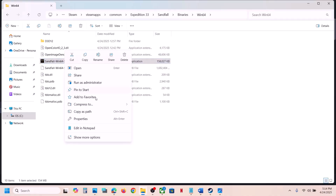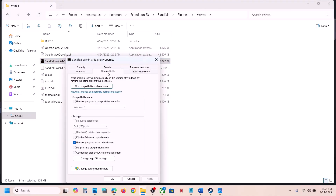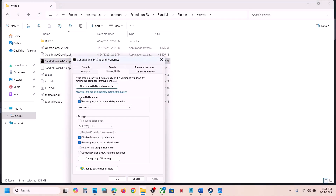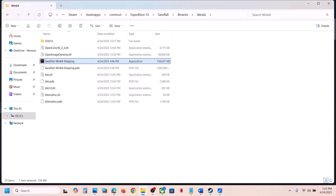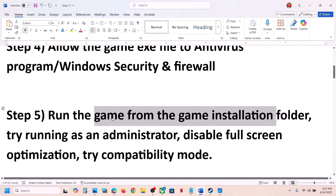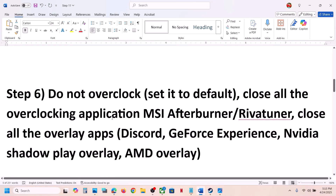If that does not work, check the compatibility mode box and select Windows 8, hit Apply, click OK, launch the game and check. If that does not work, select Windows 7, hit Apply, click OK, and check. Still not working — put a check on 'Disable full screen optimizations,' hit Apply, click OK, and check. If none of these work, uncheck all the boxes, hit Apply, click OK, and follow the next step.